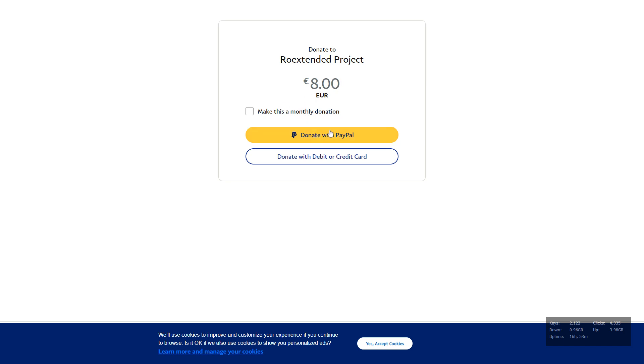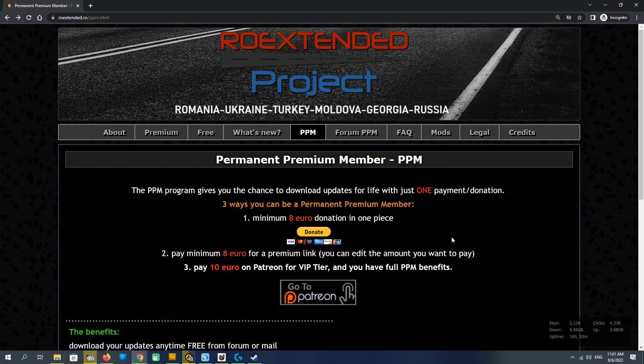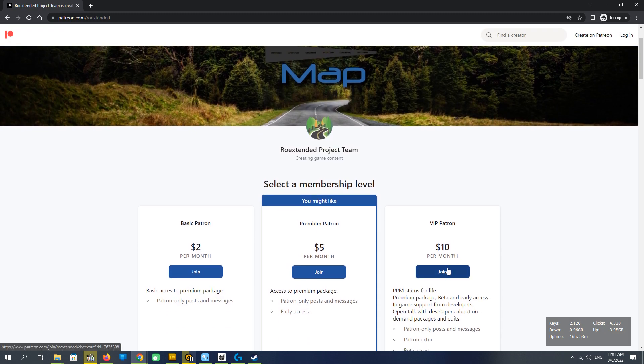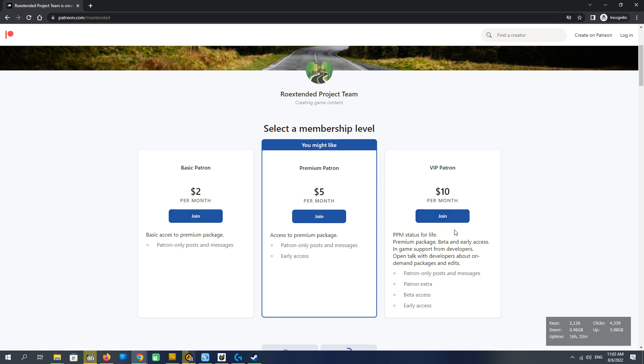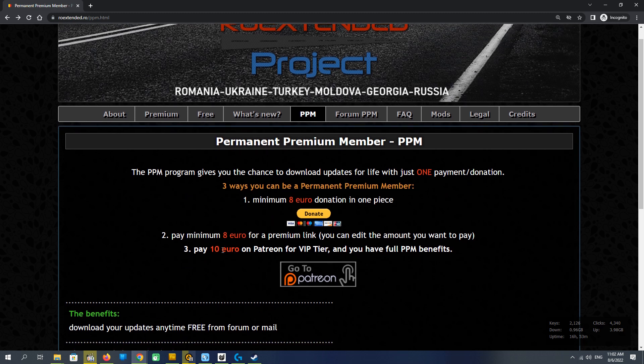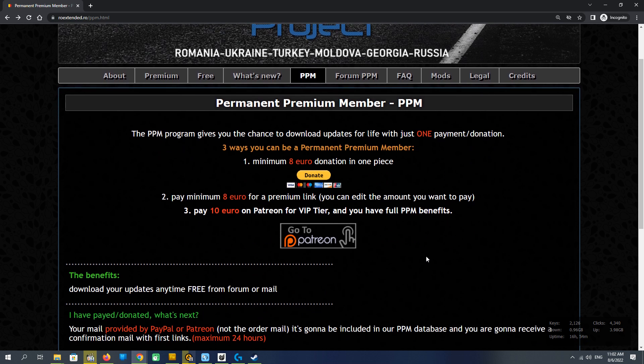Eight euro, done. It's pretty easy. Again, if PayPal is not working for you — for example you don't have a proper credit card for PayPal, or in your country it's blocked for some reason — then Patreon is the same price option available to you.